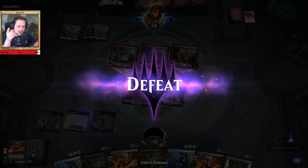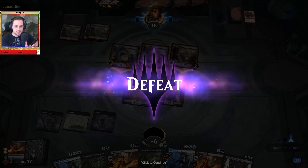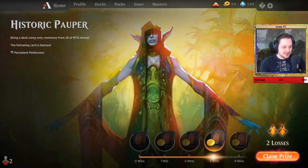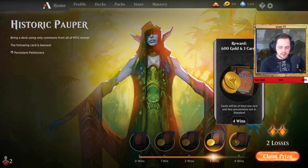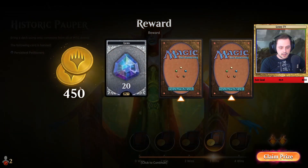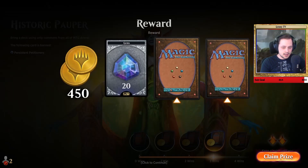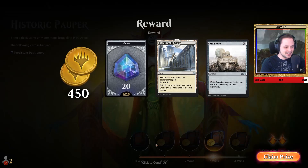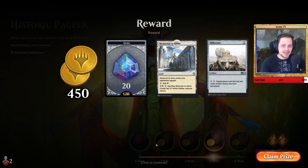I had a lot of fun playing pauper — I hope you guys are having a blast playing pauper too. Without further ado, we will see you in the next one. Wait — let's resolve the win screen. As you can see we only got to three wins — we were one win short of reaching four. We got a little bit mana screwed in the very last game, but nonetheless the games were very very fun. Check out historic pauper — it's a lot of fun, it's a blast to play. We got 450 gold, 20 gems, a Memorial to Glory into a Millstone — pretty awesome. I hope you enjoyed this video — subscribe, like, share. I hope you had a blast watching, and we will see you in the next one. Bye guys!